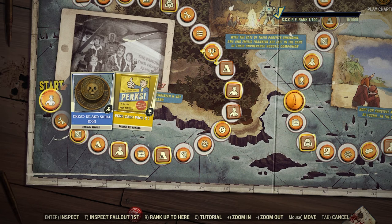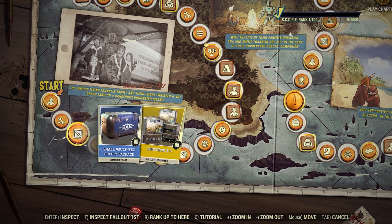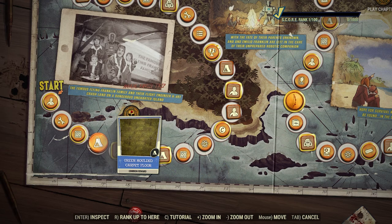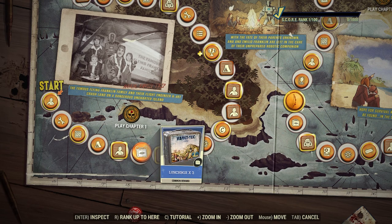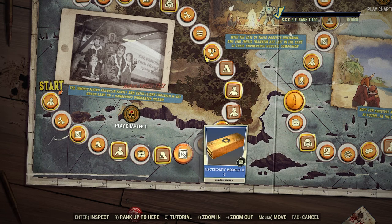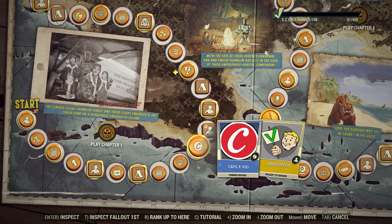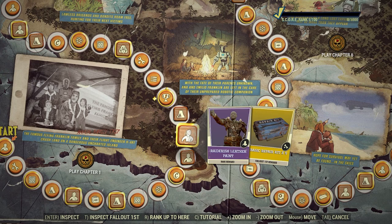First one we get a perk card pack, which is pretty nice — that's for Fallout First players. Then there's the Dread Island skull icon, scrap kits, small Vault-Tec supply package, and five lunch boxes for Fallout First members. We get the green molded carpet floor, a skull flare, and then for Fallout First we get 250 legendary script, three lunch boxes, a flood light, and 250 gold bullion.